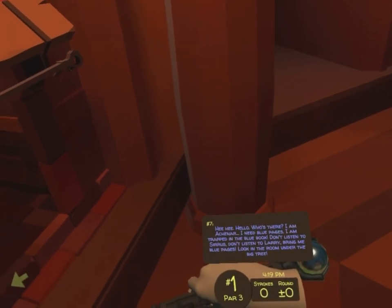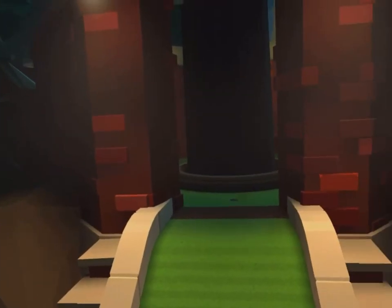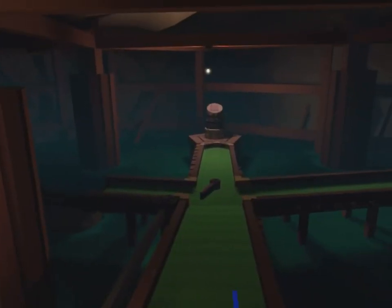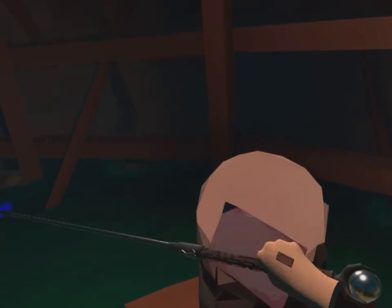Now we want to go to the room under the big tree. So we're going to hop over to number 7 and wait for the elevator. As soon as we go out, we exit to the right and it's right there at the end.